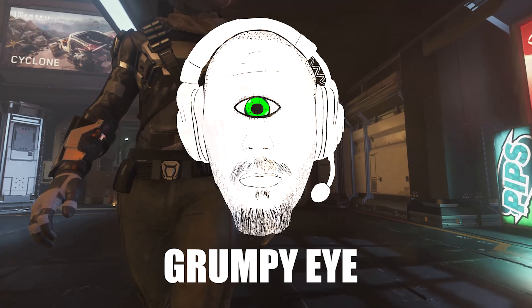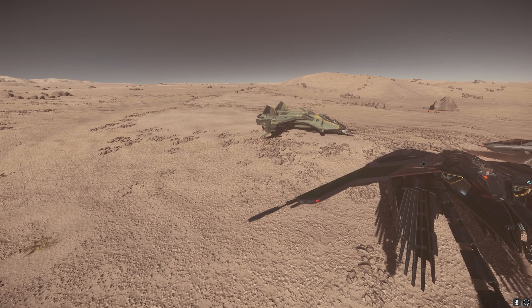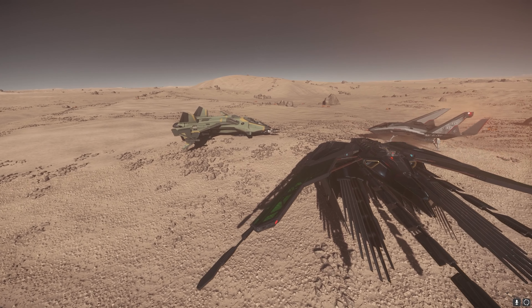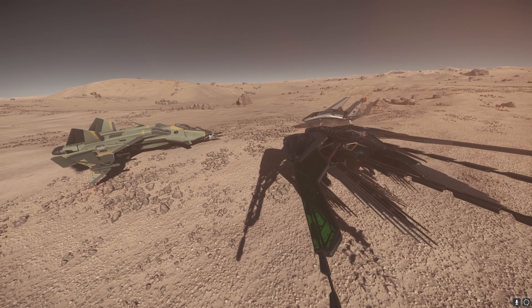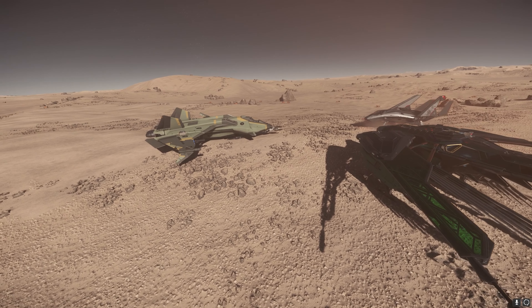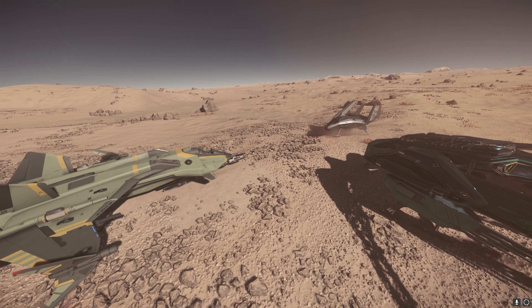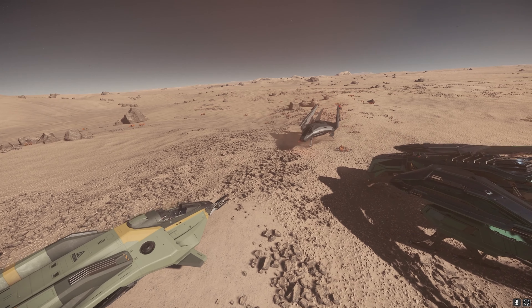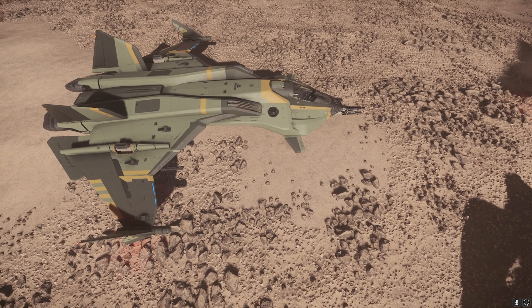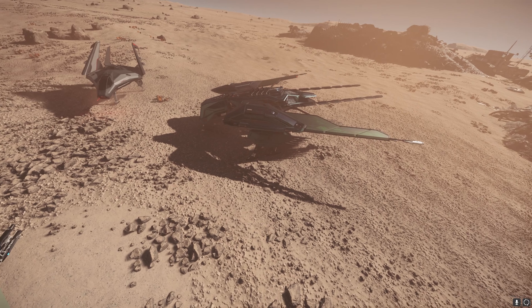First off, let's go through some things that I think are basic, but some people still don't understand them. Light fighters are supposed to fight light fighters, medium fighters, or even heavy fighters. They are not supposed to attack capital or sub-capital ships. You're not going to be able to take down a Nidris, a Hammerhead, a Caterpillar, or anything like that with a single small fighter.